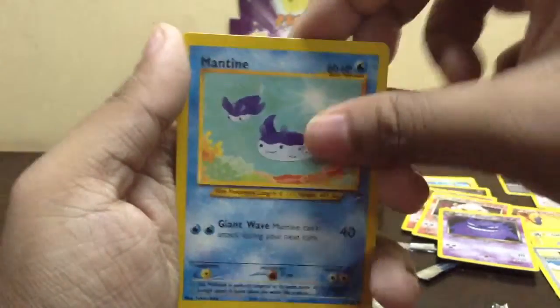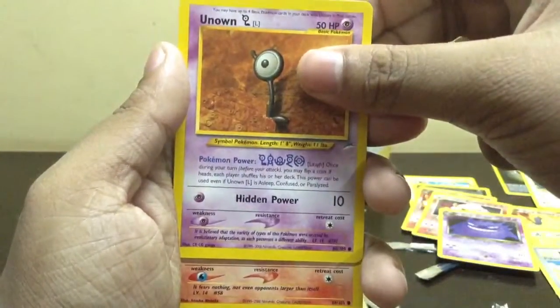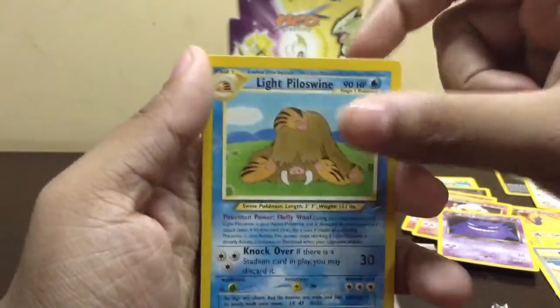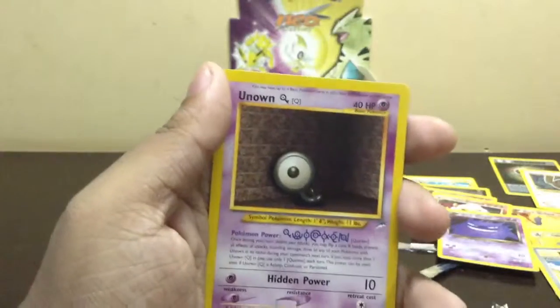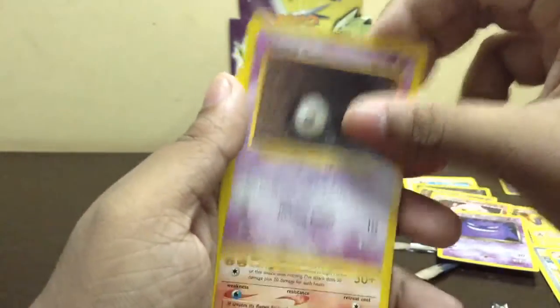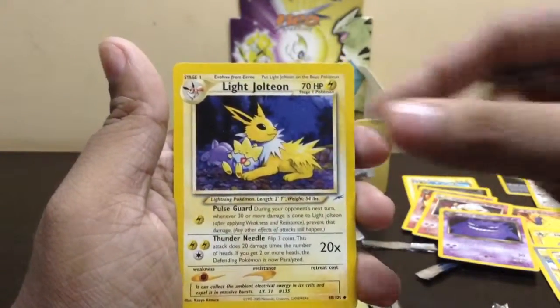Pineco, Mantine, Unknown L, Growlithe, Light Piloswine — rare, need that. Unknown Q, Light Flaaffy, and Light Espeon.